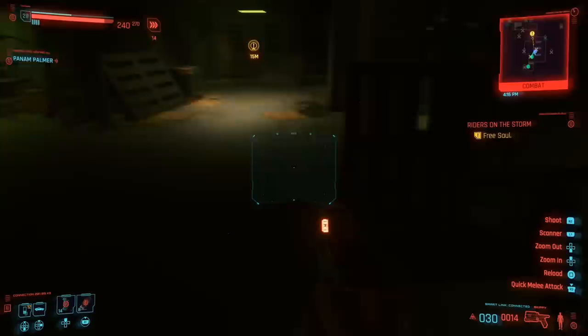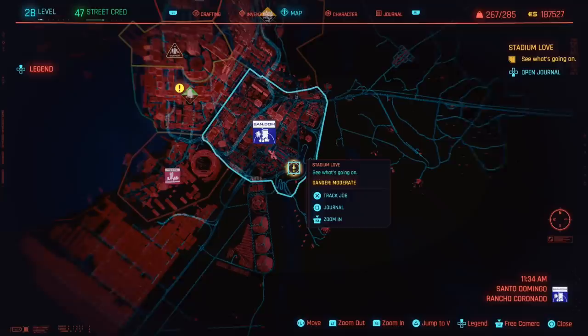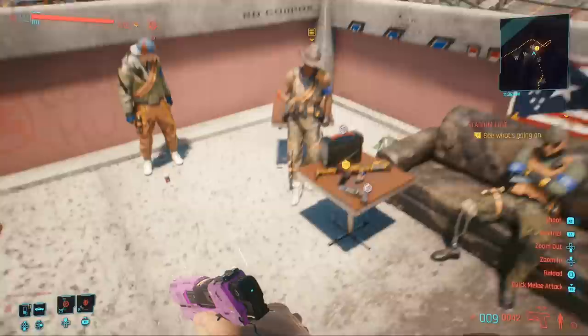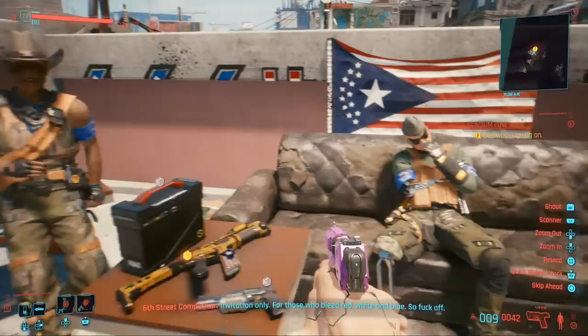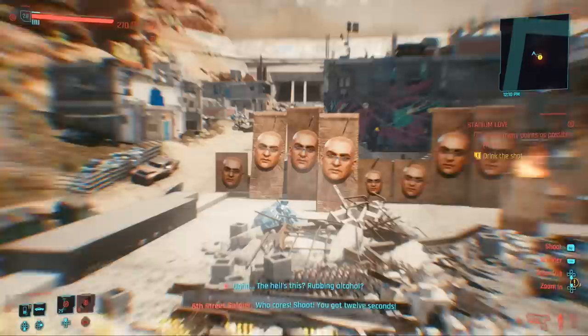Moving on to number three, we have another really awesome weapon — this time an assault rifle called Divided We Stand, which comes with a really interesting functionality. It is given to you as a reward from a side mission called Stadium Love, found in the southern part of the Santo Domingo region. You go onto the roof of this building and immediately see the gun on a table. Unfortunately you cannot pick it up right away — you need to win it. This quest basically involves target shooting while drunk, so it gives you quite a bit of a challenge.